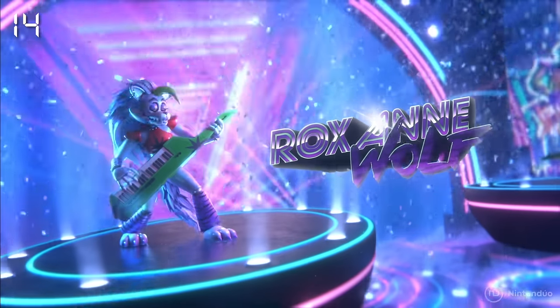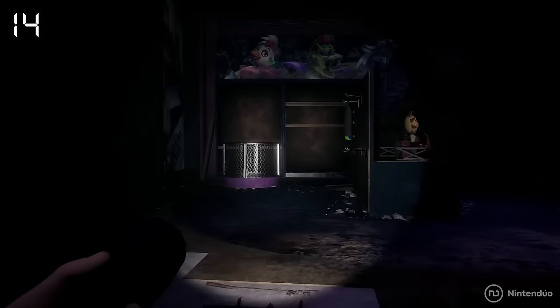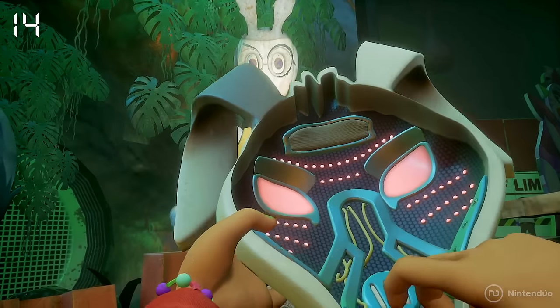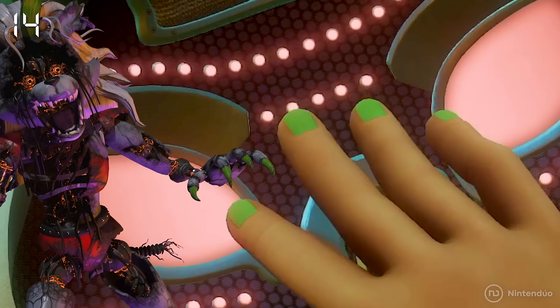Cassie is a big fan of the animatronic Roxanne Wolfe, to the point that at the beginning of the game she reacts by saying 'cool' when she sees a plush of her. Also, if you look at Cassie's nails, you'll see that they are painted green — a green that is exactly the same as Roxie's claws.